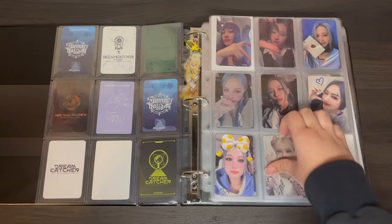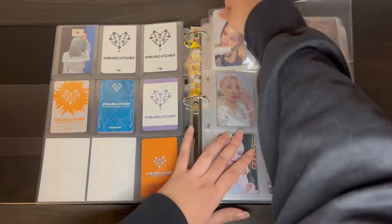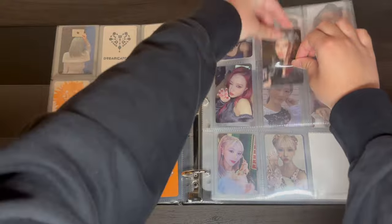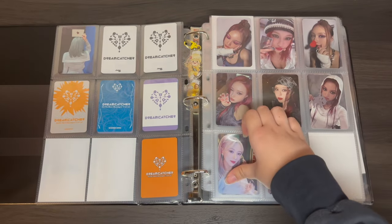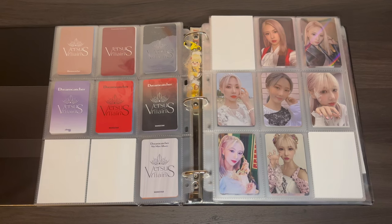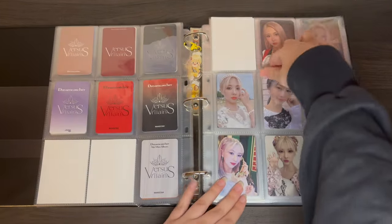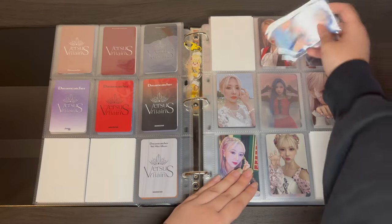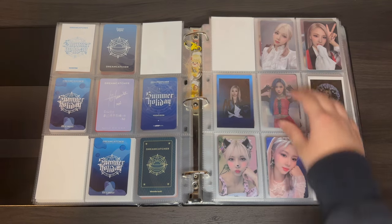I'm just going to put some fillers here so this can just be a Bon Voyage page. Now on to Fill-Ins, which I also have a lot for because it's the newest era so these haven't been as difficult to find. Also going to put some fillers here. And now onto Yuhian — I do have all of her Summer Holiday pops, so I'm just going to leave these like this on their own separate pages.